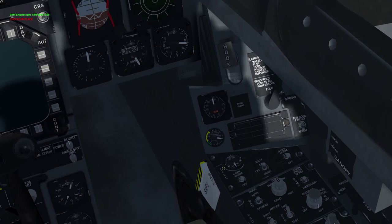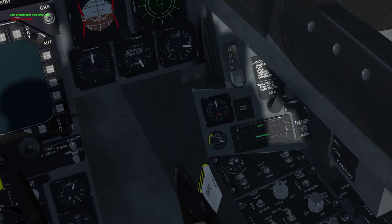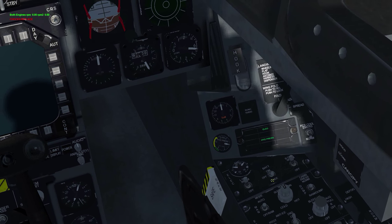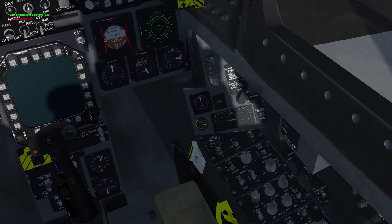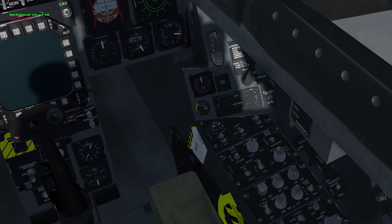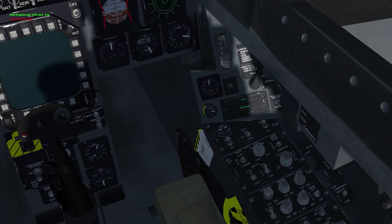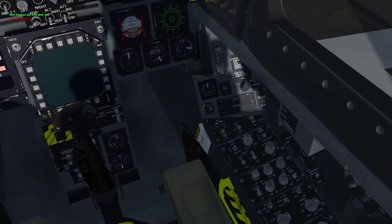So let's go down over here to your electricity power. You want to make sure that battery is on override, and you just want to do a single click on the left and right generator. Then come down — you want to turn your pitot heat to auto, and your air bleed to the left off. Don't ask why, it's just how it is.